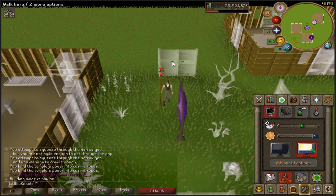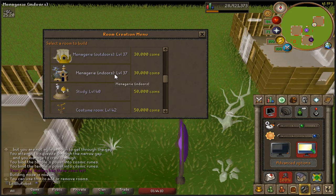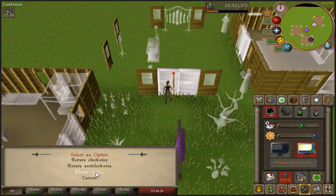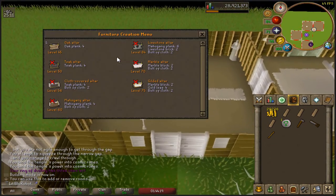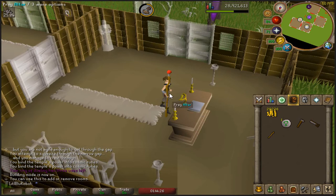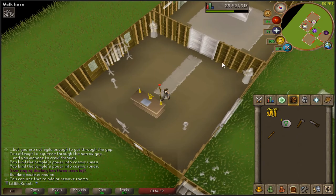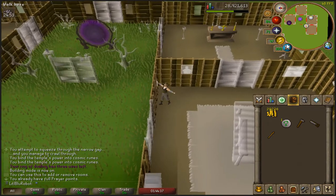This spot up here is where I will have my superior garden when I can make that, but for the moment it's just going to be a chapel. I'm going to build myself the bog standard oak altar, because there's no point spending money on a fancy one when I'm not even going to use this for prayer - there's the wildy altar now. This is just for restoring prayer points, and then using my glory here if I need to teleport anywhere.